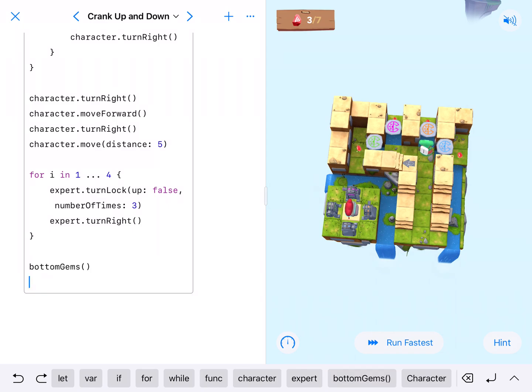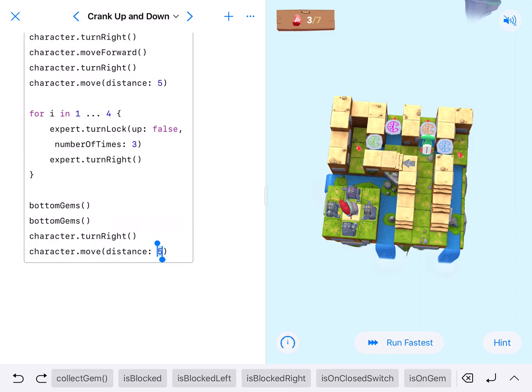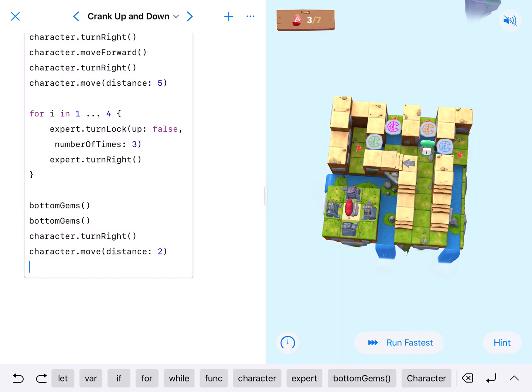Just looking at this, I can run bottomGyms and he'll run back and get that gem — then he'll be where he's standing but facing left with the orange platform on his right. So I can run bottomGyms again. After that he'll be facing the exact opposite direction, so he needs to turn right and move two — which is actually what we just wrote, so I'll paste that. Then turn right, move two, and he'll be standing with the green platform in front and the pink one on the right. Then bottomGyms, bottomGyms again — run it and that should finish us up.